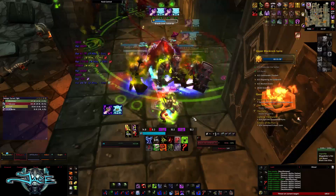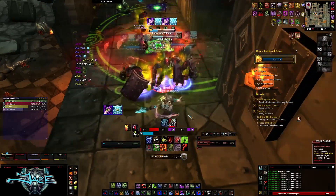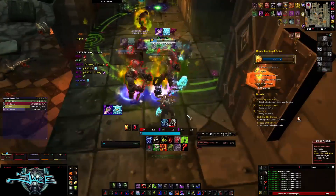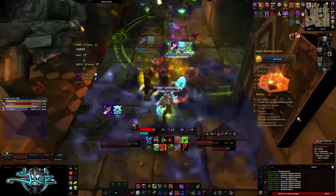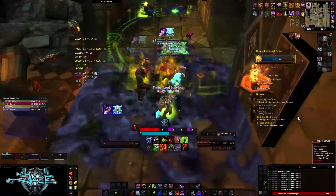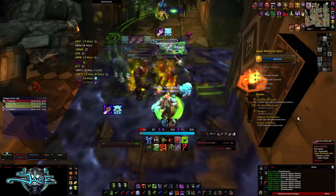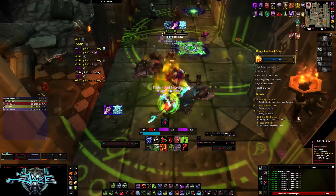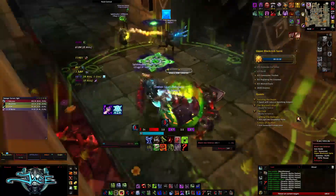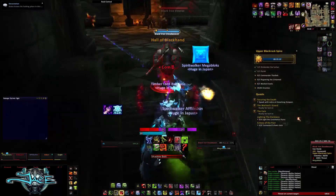There are three veterans and one elite. The veterans will just do Shield Smash — you can run away from that and it won't do damage. The elite, however, will do a fear: he'll charge and do a fear, so you want to kick it. The fear is going to be pretty nasty if it fears your tank. Once you've killed this pack, go ahead and pull the patrolling ogre and the patrolling warlock, the Dread Reaver.